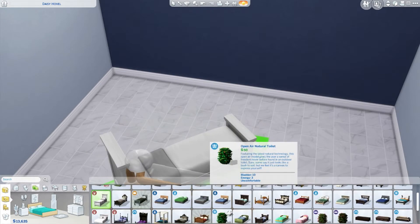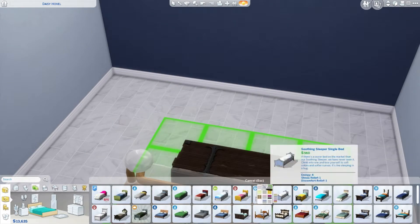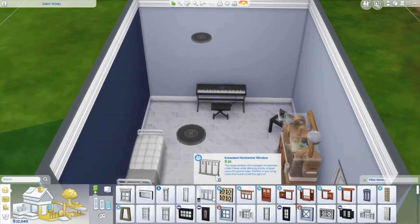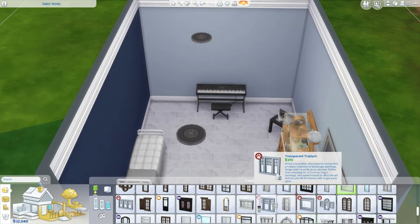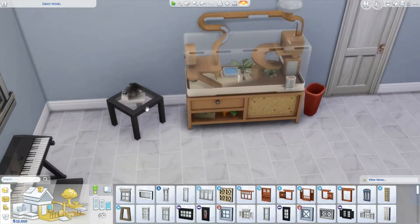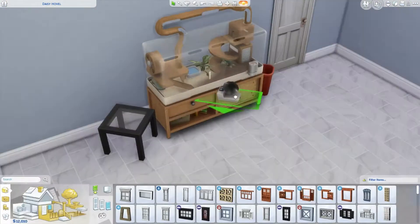Choosing a bed was really hard because the coffin was the closest thing to my bed, because I have a twin bed and it's like not really a bed. It's really confusing but I got the sheet color right. That's about it with the bed.